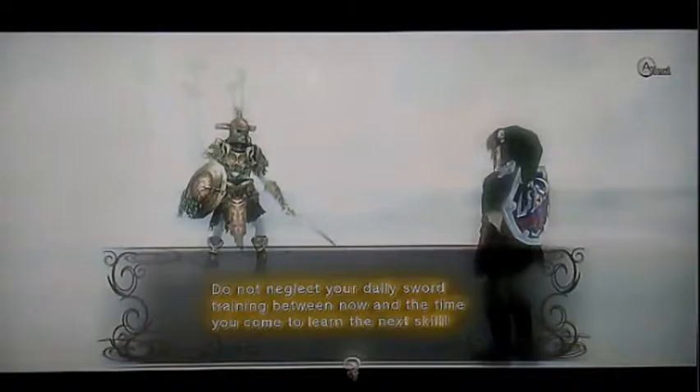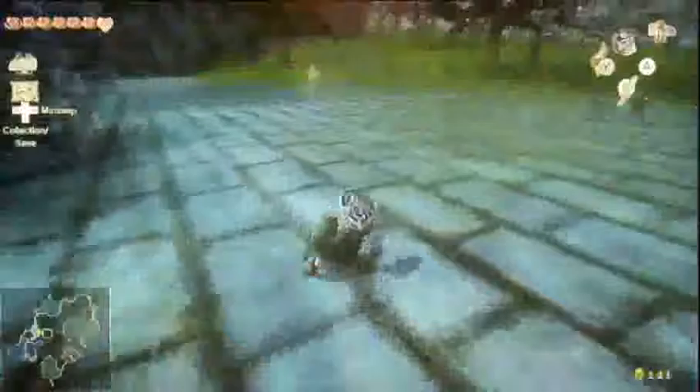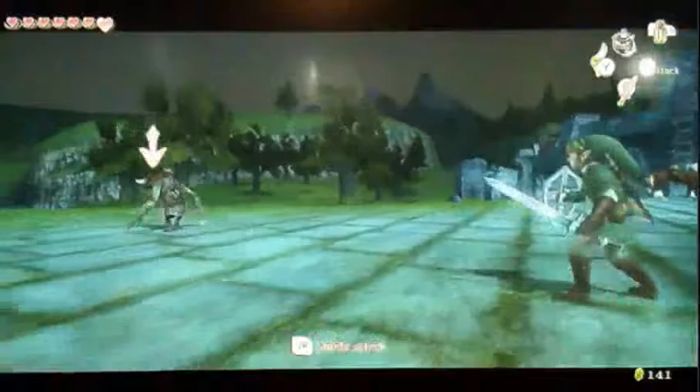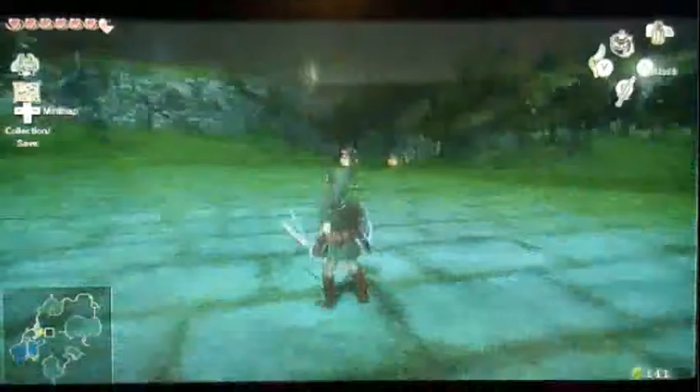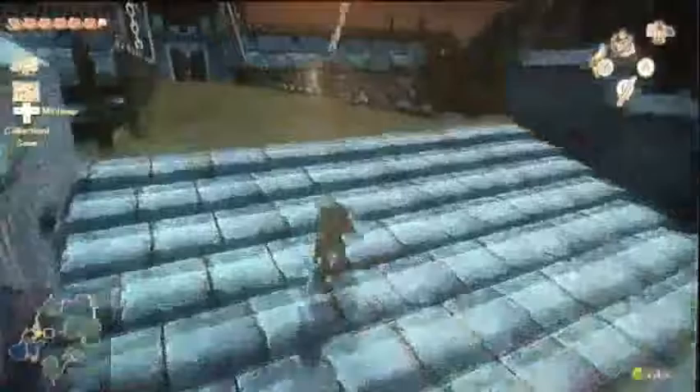Do not neglect your daily sword training between now and the time you come to learn the next skill. May we meet again. Now we go directly to Hyrule Castle, which is just over here. Let's see if we can use this on an enemy real quick. Actually, I want to show something cool. I don't know if I can do it right but let's try it. You can attack the arrows with your sword — who needs a shield? Okay, maybe I do. But whatever. Enough dilly dallying, let's go.